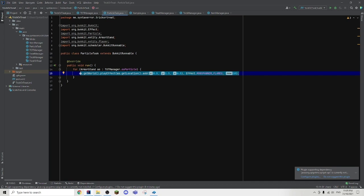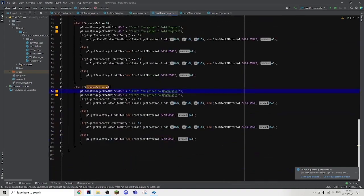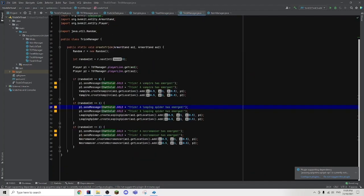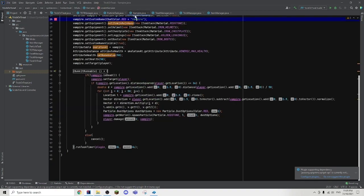Then we have our treat manager, which is basically where we give out the different items — we have a bunch of items here. Then we have the trick manager, which spawns in the mobs. We also coded in the vampire — a new custom mob.